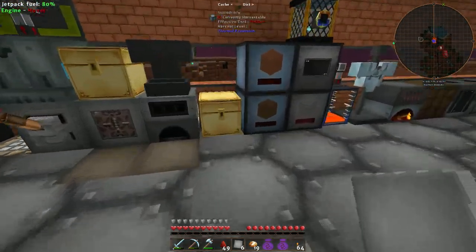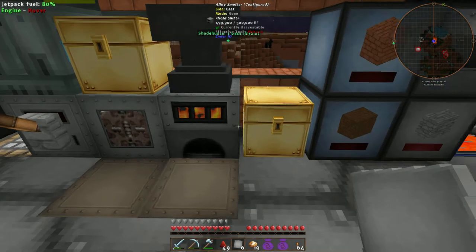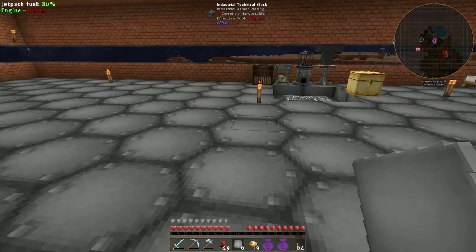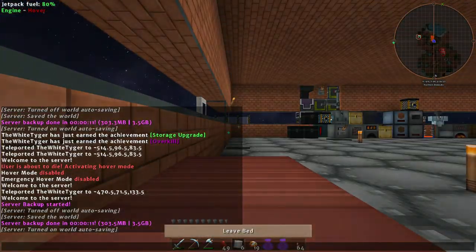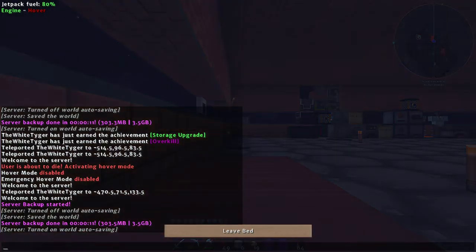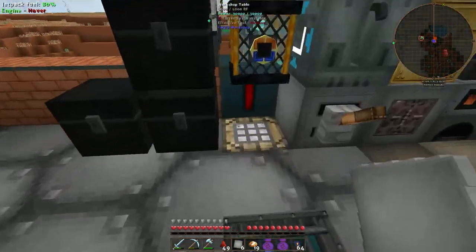I'll just EMC up some more rubber. I'm so glad the FTB team was kind enough to put in Project E — equivalent exchange three. Project E is definitely on the cheaty side, and I agree it makes things a bit too easy once you get the power flowers running. But at least it's equivalent exchange three, so that's a good thing. Back over here — I need some rubber, 24 should be enough for now.